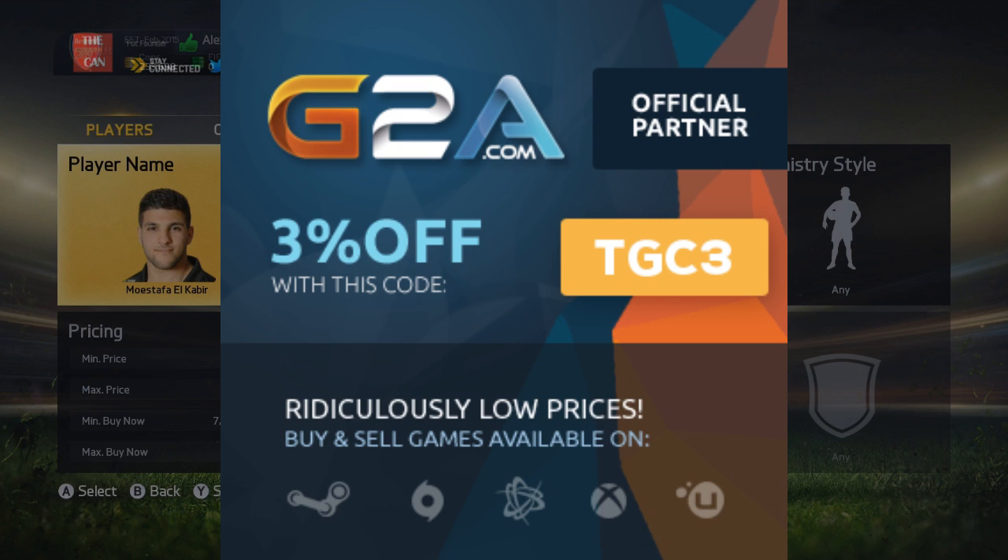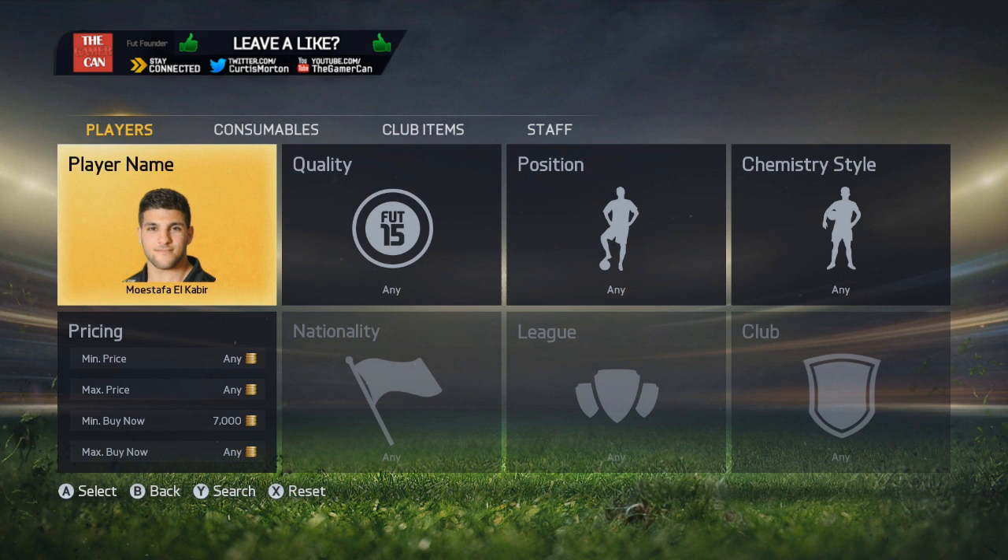What's up guys, Curtis here and welcome to a brand new FIFA 15 video. Today we have something that was absolutely incredible — I couldn't believe when I actually packed this guy. As I'm sure you know, El Kabir is in form in Team of the Week this week. And honestly, in my opinion, he looks like the best silver in form that has ever been on any FIFA ever.